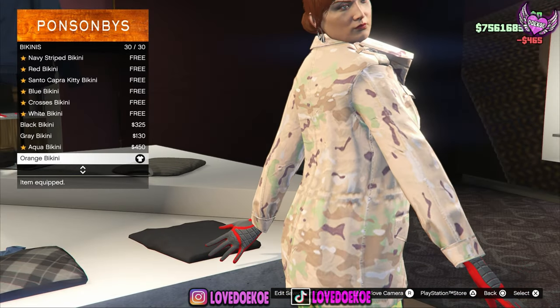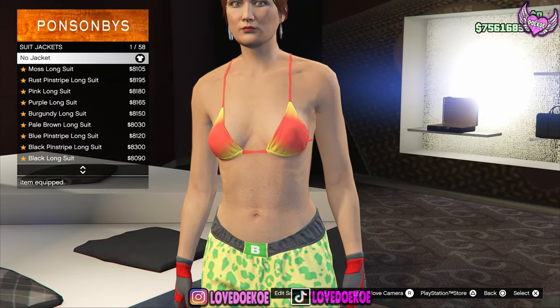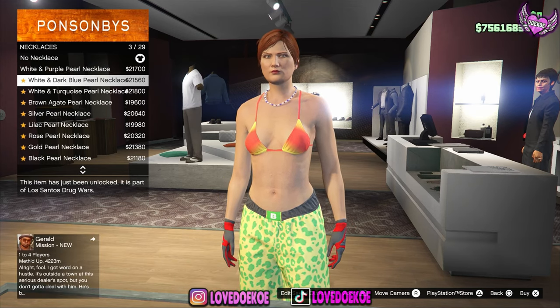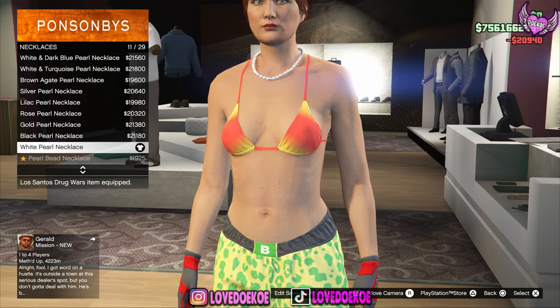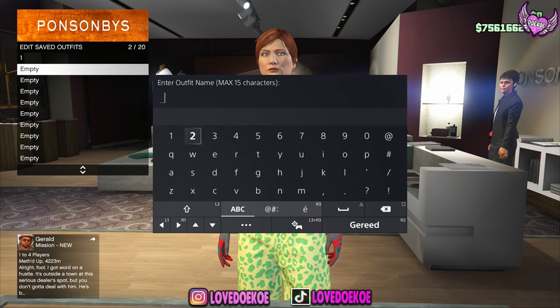Then make your way over to bikinis and choose number 30, the orange bikini. If you still got the jacket on, you can just take it off. Then make your way over to the accessories section and go to necklaces. Choose the white pearl necklace, number 11. Then save this outfit as outfit number 2 in slot 2.